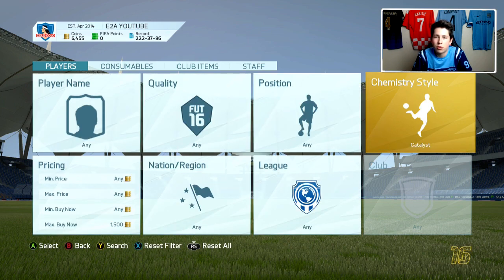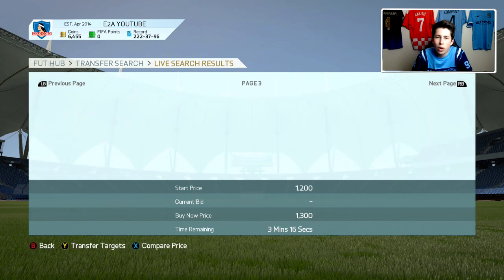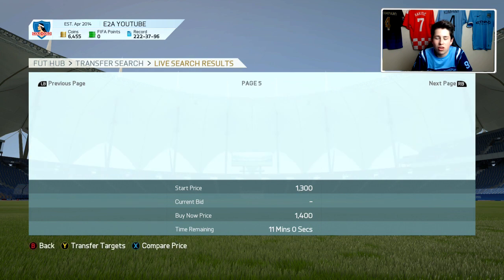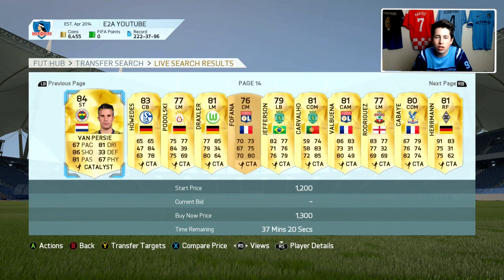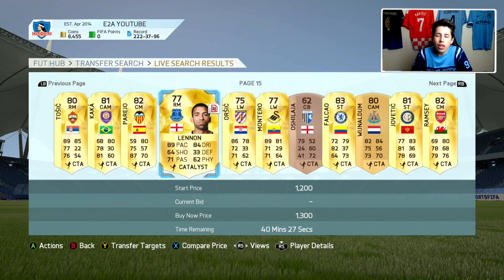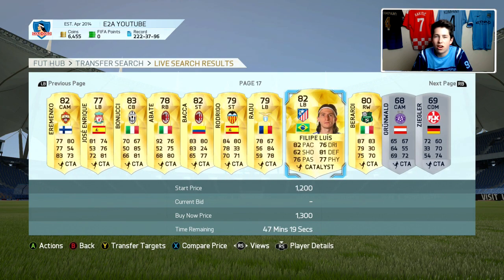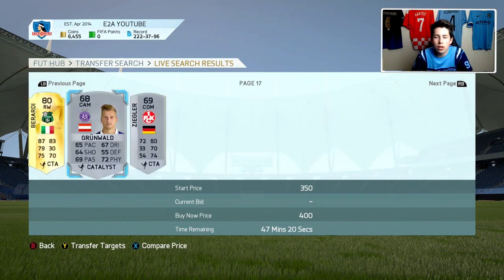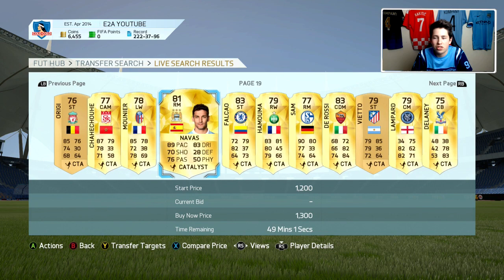Now for Catalyst, you want to be looking at full backs as probably the most defensive players you want. For strikers, it doesn't make their price go up too much. You're mainly looking at midfielders, in particular wingers — left and right mids especially. This is the most popular chemistry style for those players. You don't want to be picking up a center back with Catalyst because no one is really going to look up a center back with Catalyst — they just get the Shadow chemistry style. Same goes with strikers; they're more likely to look up the Hunter chemistry style. So make sure you don't accidentally pick up center backs with Hunter or Catalyst. Shadow can also be good on defensive midfielders, as can Catalyst. And Hunter can be good for CAMs, not just strikers.